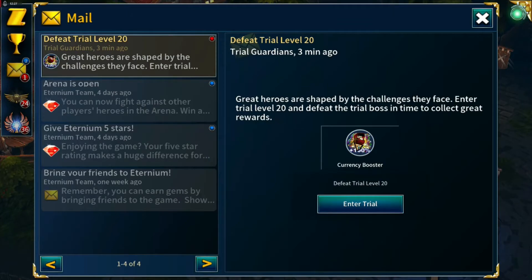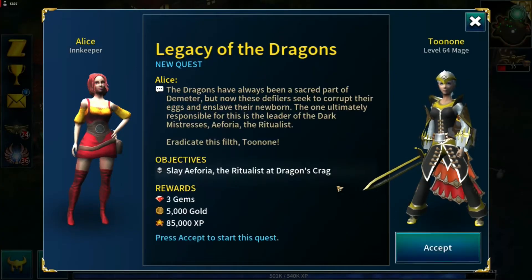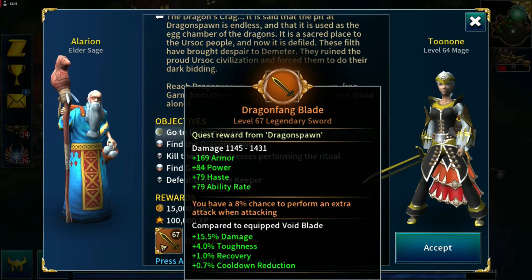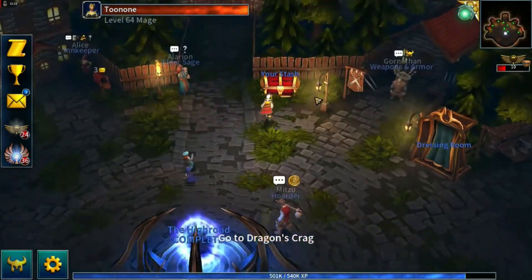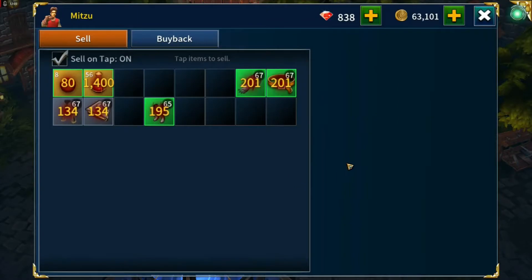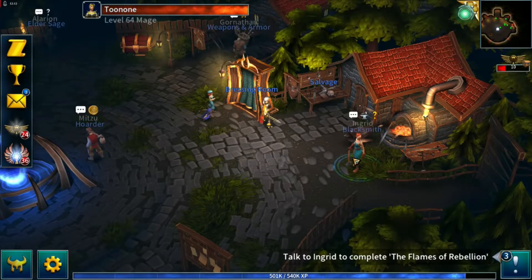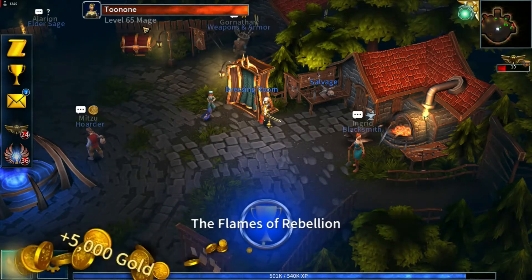Defeat Trial 20 — we're a way off doing that. Legacy of the Dragons — this is going to be interesting. That's a version of Deirdre's Resolve, the same sword we're running but a legendary one. Yes, we're definitely doing this. Sell the greys, salvage the greens. Flames of Rebellion is done, and another level — we're almost at 70.